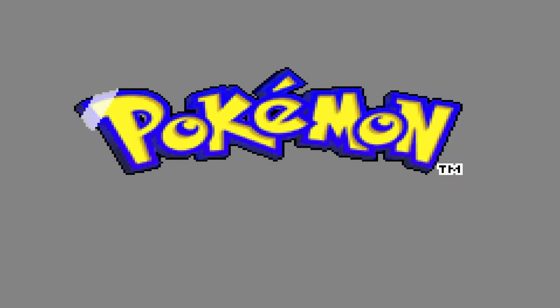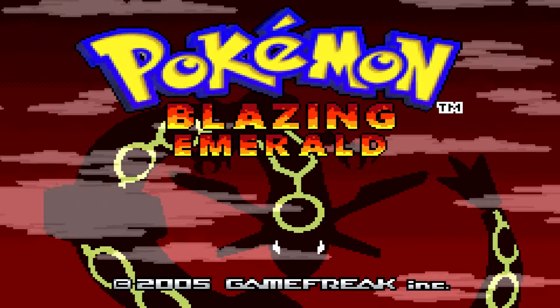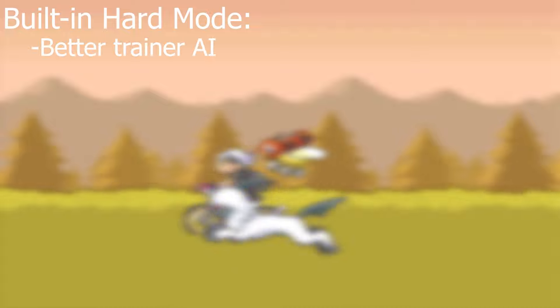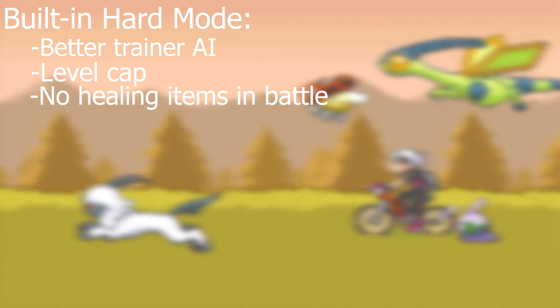I did a hardcore Nuzlocke of Pokemon Blazing Emerald using only the new Pokemon and new forms added in this incredible ROM hack. In addition to amazingly done Fakemon, this hack also has a hard mode, which gives the trainers much better AI, a level cap for each gym leader, prevents healing in battle, and forces you into set mode.